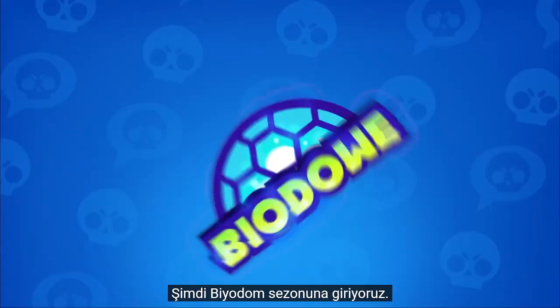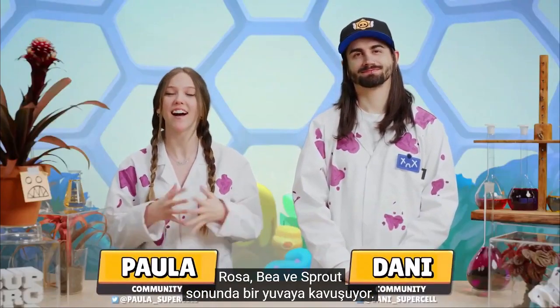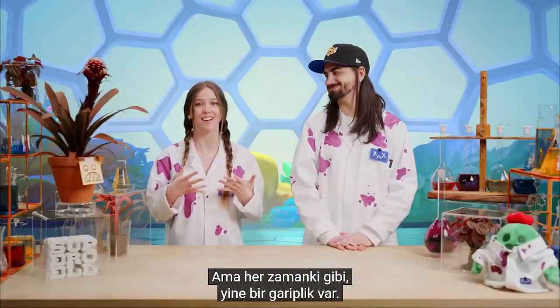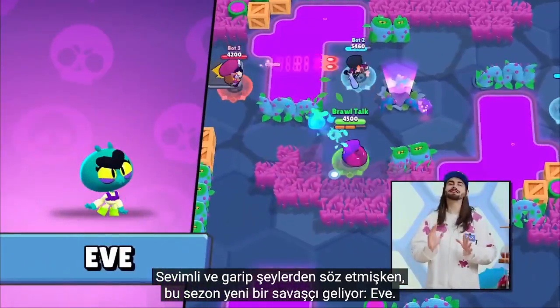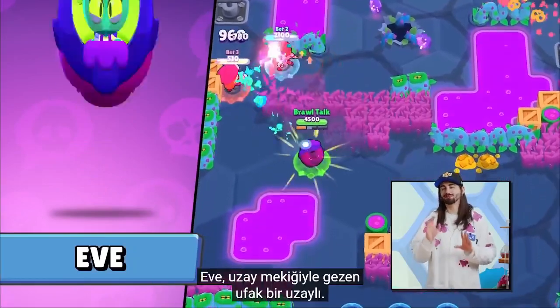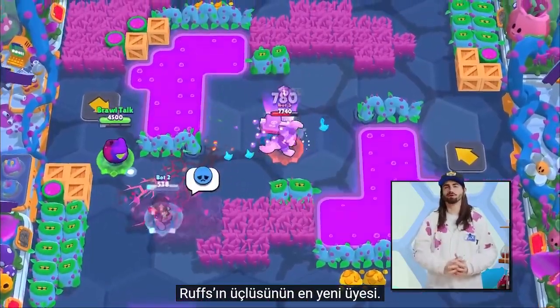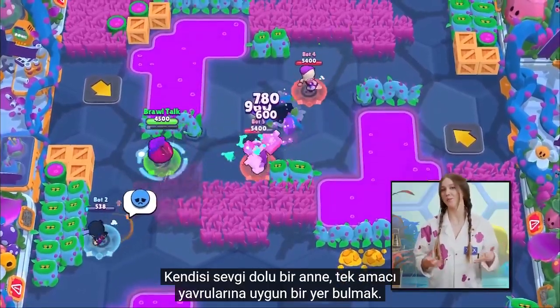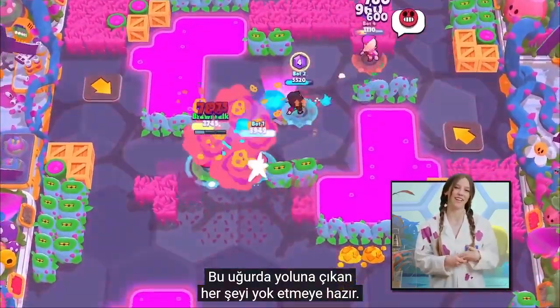We are now entering the Biodome season. Rosa, Bee and Sprout finally have a home, but as usual things have gone a bit weirdly. Speaking of weird but cute, Eve is the newest Brawler of the season. She's a very small alien flea in a spaceship who is joining Ruff's trio — a loving mother that just wants to find a place for her babies, even if that means disintegrating anyone in her way.